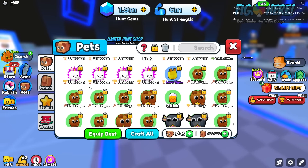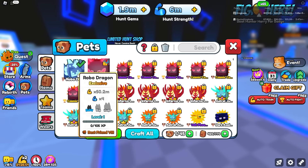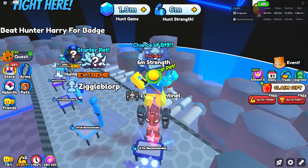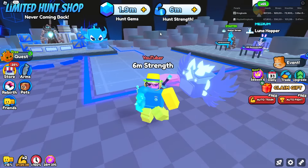What we want to do is trade over our best pets to our alt account. So right now we currently have this one equipped, but this one is only times 4 strength, which I don't recommend. What you want to do on your main account is just save up enough strength until you can AFK this dude, and then just go ahead and AFK him until you get quite a few gems. I went AFK for 4 hours and I currently have 1.9 million gems.